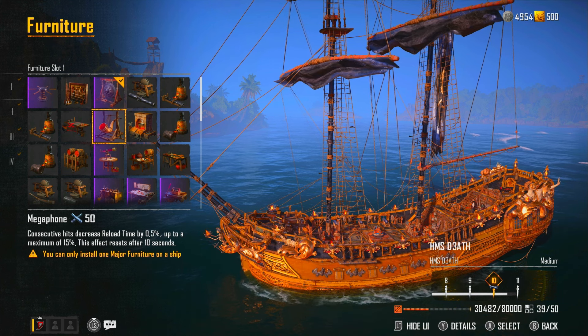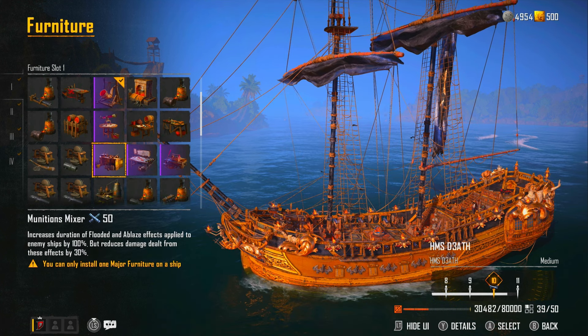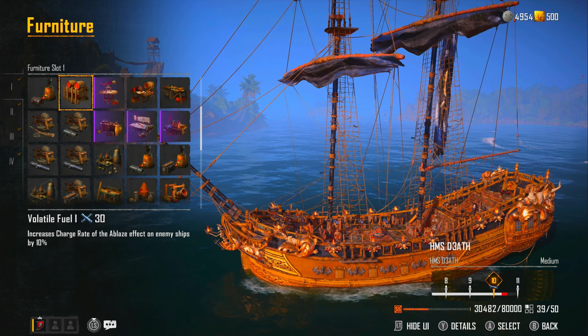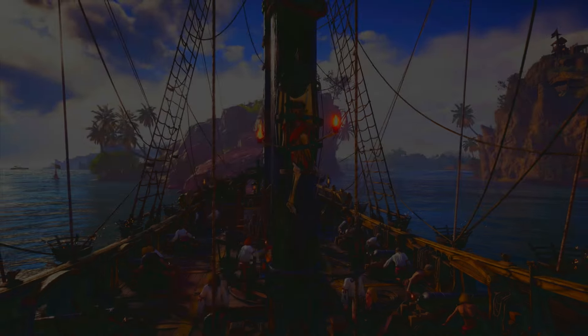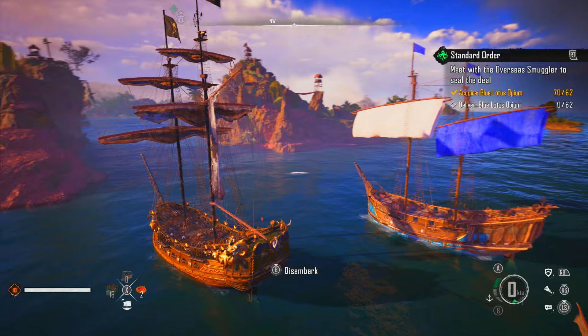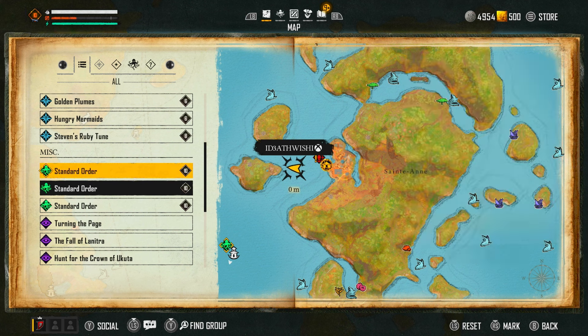The port and starboard weapon damage bonus only works if you're anchored. You could also put on the Single Gong which increases crew damage by 15% after a crew attack — really good. Consecutive hits decreasing reload time is also great. There are so many options, but the ones I'm using are those. You can anchor down and just fight ships. This is where the leveling actually comes into play — you're also going to get a good amount of silver doing this, and the experience gain is massive.